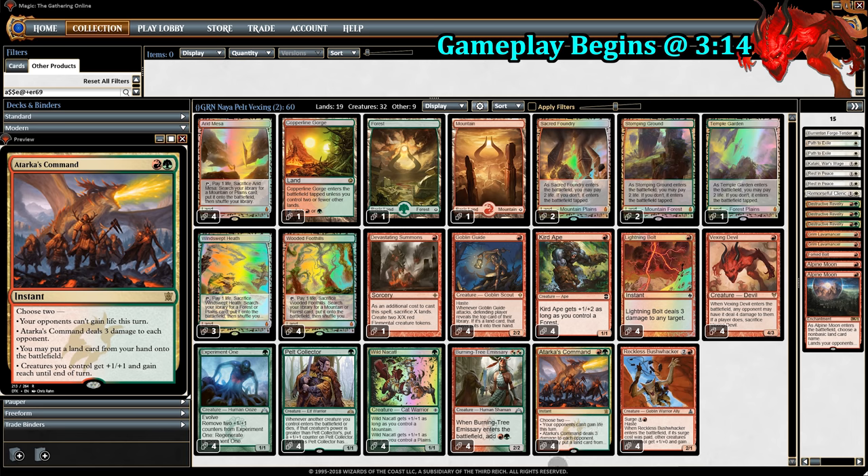We also have Atarka's Command — it's probably the most underrated burn card ever. It gives you a lot of options. The two we use the most here are dealing 3 damage to the opponent and giving our creatures +1/+1 and reach. So around turn 3 or 4, we swing with the team, buff all the creatures, and it's a really great finishing card.